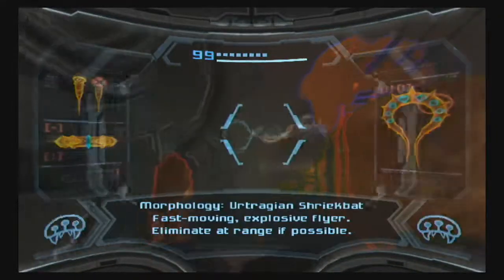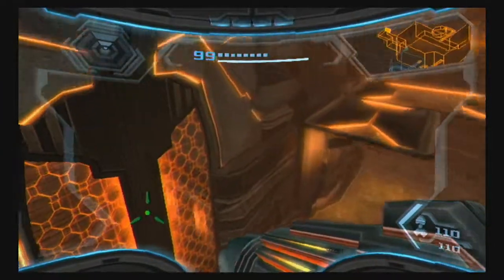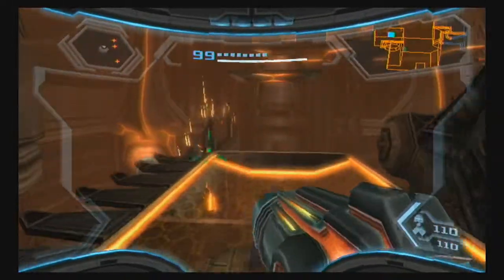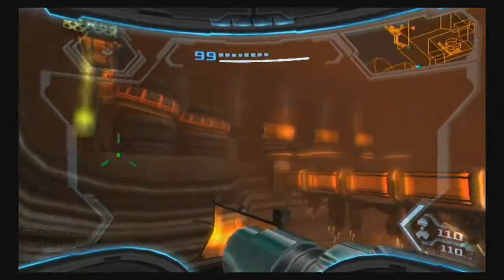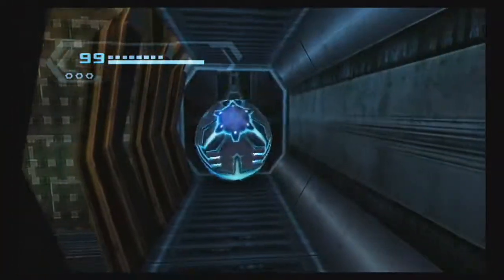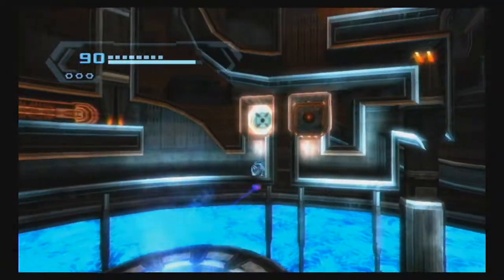Oh look, more Shriek Bats — they hide Shriek Bats. So this room is interesting. We have this walkway that we need to make our way up. There's a missile expansion up there that we want to get our hands on. But first things first, we have to deal with the Morph Ball maze.